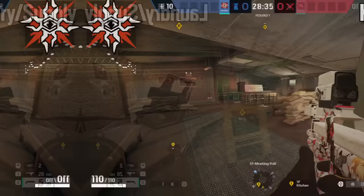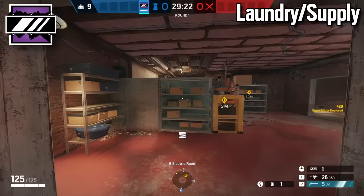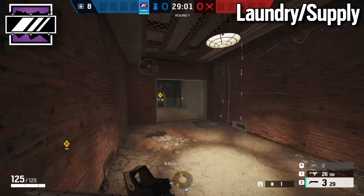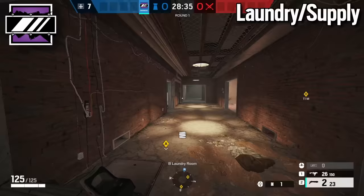The first operator for the Oregon basement bomb site is Mira. Set up one mirror window in electrical/e-box, put head holes across the wall, then run over and set your mirror window inside supply closet. Once that mirror window is placed, run over, reinforce a wall, and put head holes across it. You can then shotgun a fix for any problem with the mirror window placement. Once set up, Mira plays behind her mirror windows — one useful for peeking into freezer, the other for peeking into laundry.